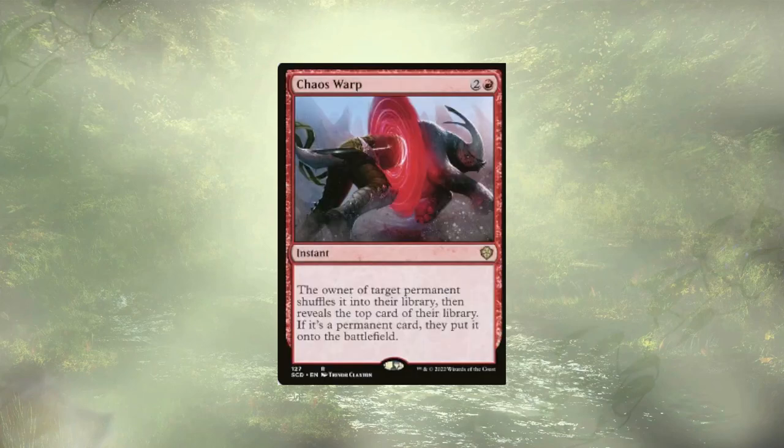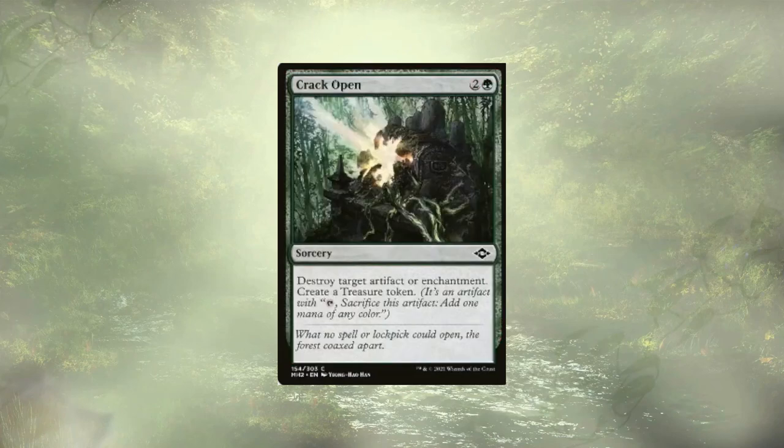Chaos Warp — I know that this can get rid of threats on the board, but it also potentially just brings out another new threat, so for that reason we're cutting it. Crack Open is a decent way to destroy some pesky artifact or enchantment and we get a treasure in return, but it's a little slow at sorcery speed and I think there are better ways to destroy artifacts and enchantments than Crack Open.